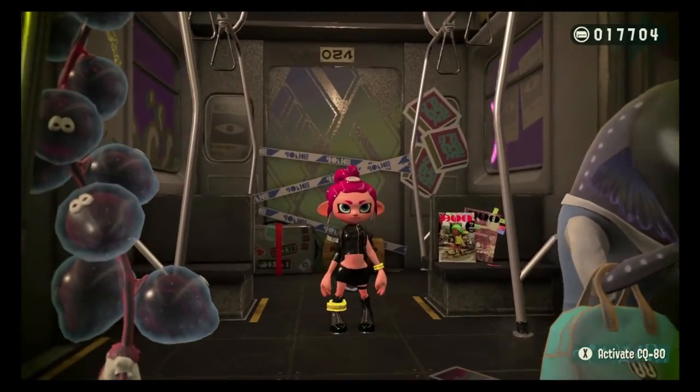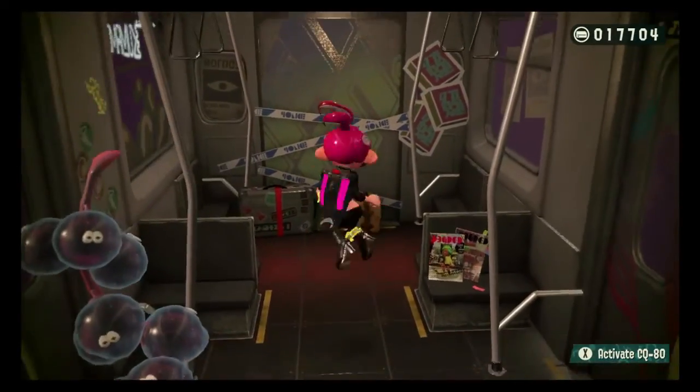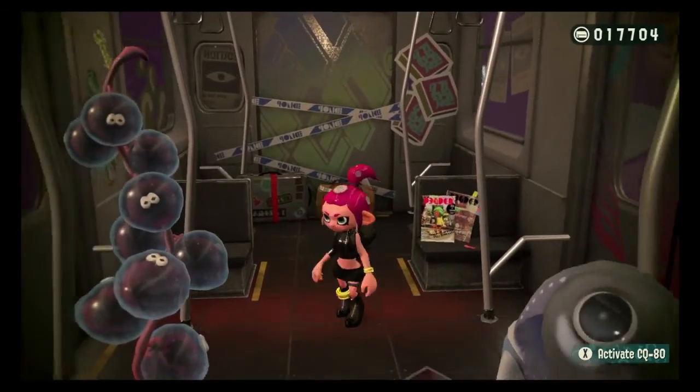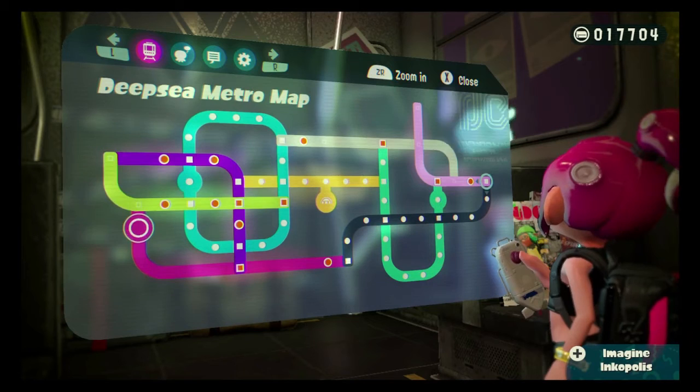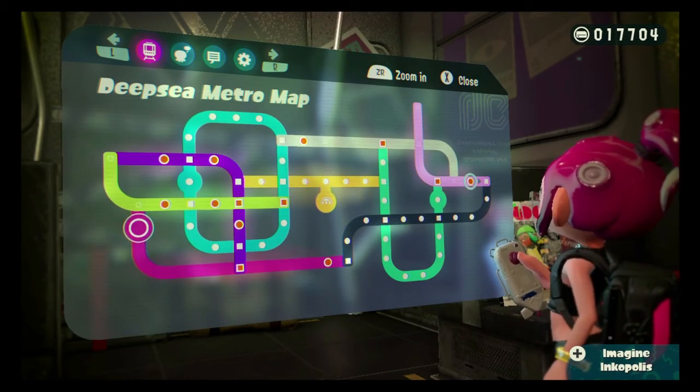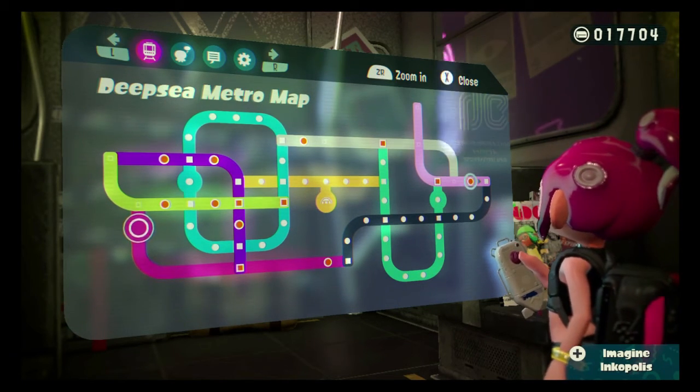Hey guys, Twilight Gap 2010, and here we are back with the Octoling DLC. Alright, so I've concluded why I was on a tiny reprieve of a break. We're gonna do the pink rail — the light pink rail — and next we should link up to the gray one.